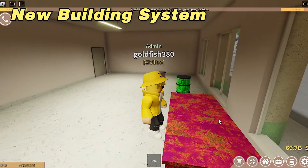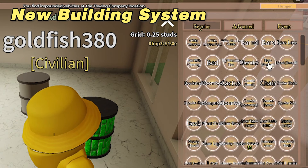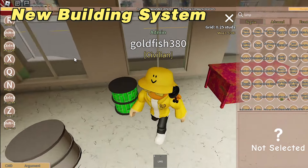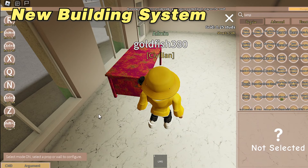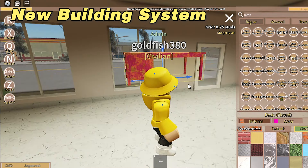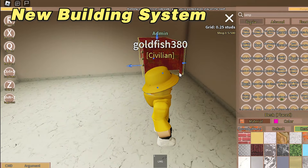This also applies to walls and floors as well. The regular, advanced, and event categories are also now color coded. Now for the new buttons on the keyboard. When you click Q, you can select and move objects around, just like in Roblox Studio. This is for if you either want to change the texture and color of an object or move it around precisely.